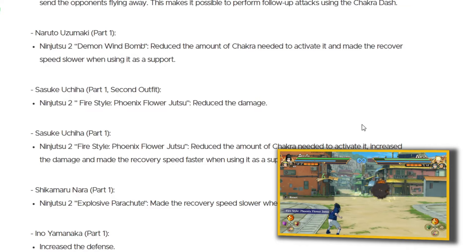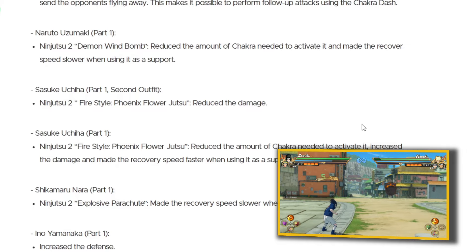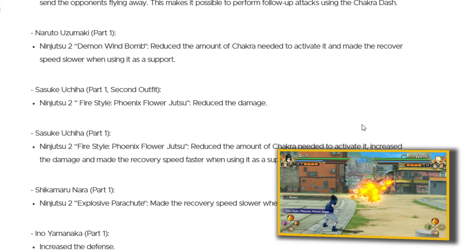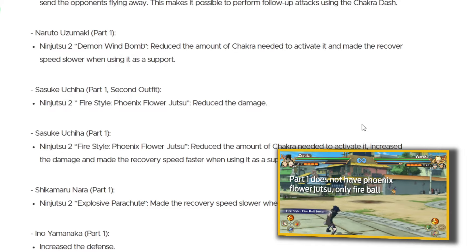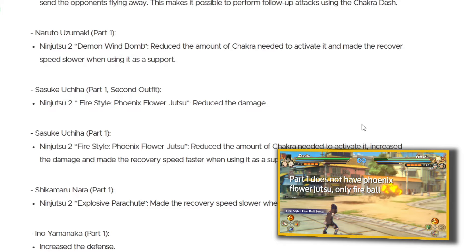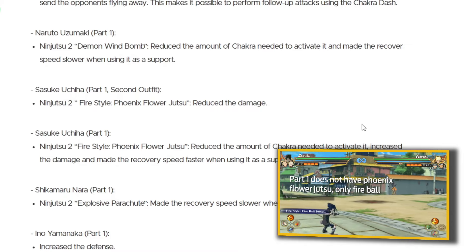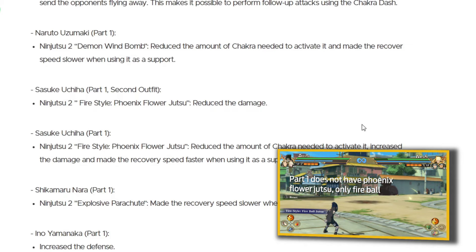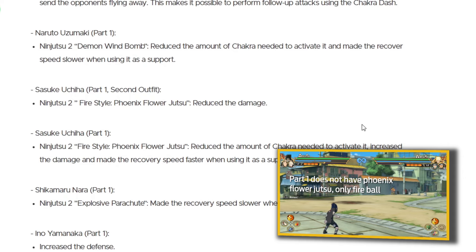Sasuke Uchiha, Fire Style Phoenix Flower Jutsu — reduced the damage. Fair enough, that jutsu has nice tracking. Then part one Sasuke, Phoenix Fire Style Jutsu — the same jutsu but different changes: reduced the chakra needed to activate it, increased the damage, and made the recovery speed faster when using it as a support. That's a very interesting change — so why did they nerf this jutsu on one Sasuke but then buff it on the other Sasuke?